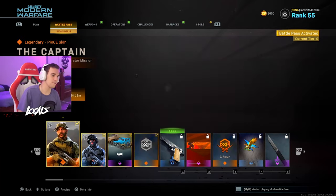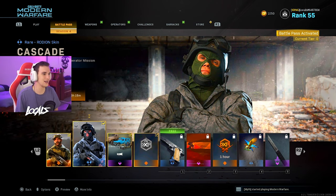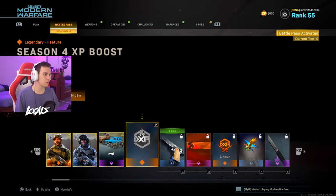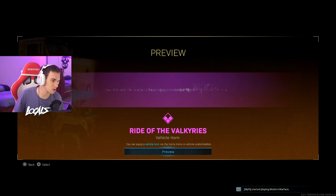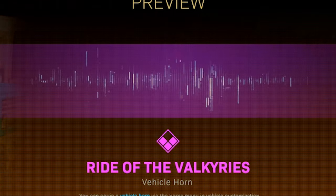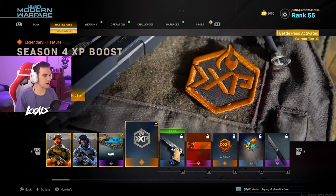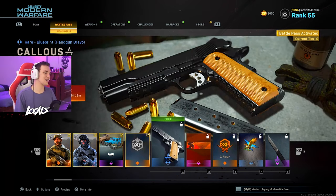Starting out here with our first little things. We have the Captain, so we get Price. And then we got Cascade — it's a Radeon skin. Is that a new one? That's got to be a new one, I don't remember seeing it. But there's a new vehicle horn? I thought it was going to be something sick, like some GTA-like clown car shit, but I guess not.